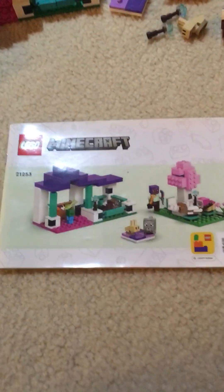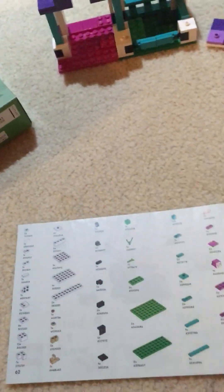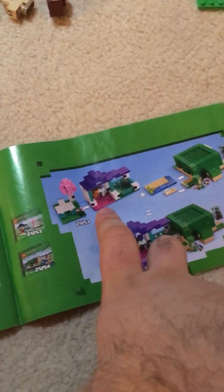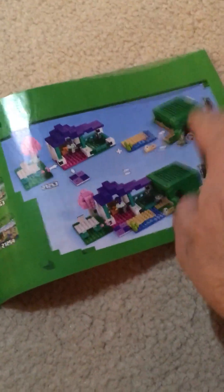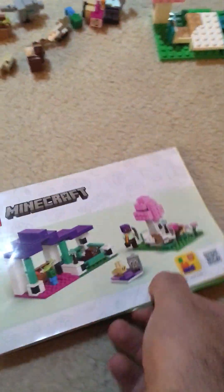Starting off with today's part, we have the manual. It's the same as any other manual — it tells you how to do stuff and shows you all the sets you can get. This is the Animal Sanctuary and it combines with the Total Beach House, which I plan to get so I can build them together. It's good that these sets combine with each other.